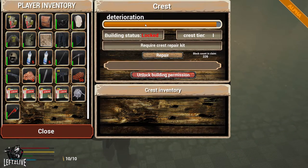There is a saw bench up here somewhere and one down here - but the one down here is protected by two spitters and about three normal mutants. If you have a shotgun that's not really a problem. Once you have made your crest from those components, press E on it and you can see the deterioration of your crest, building status, whether it's locked, and the crest tier. You want to unlock building permission so you can actually build within your claim.